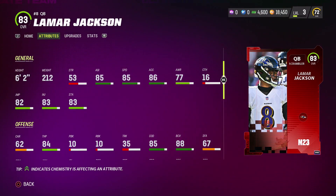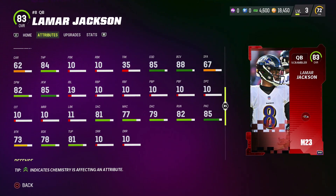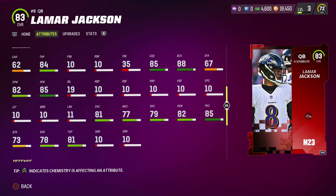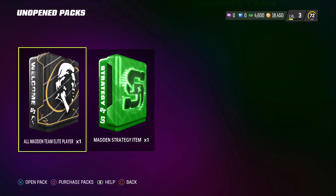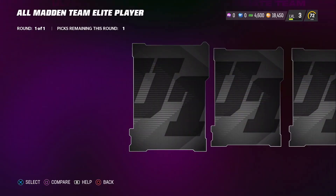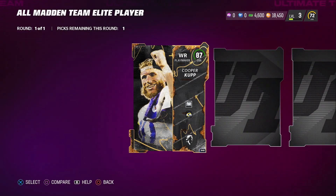Taking a look at Isaiah Simmons' stats - our middle linebacker user to begin the year - he is absolutely solid. Sitting at six foot four, he's got that height to jump up and grab some stuff, plus 83 speed is pretty solid. Speed in general seems to have been lowered a little bit to begin the year, which I'm personally a big fan of. And obviously, quarterback Lamar Jackson - if they're going to offer me Lamar for free, I'm going to snatch that up.